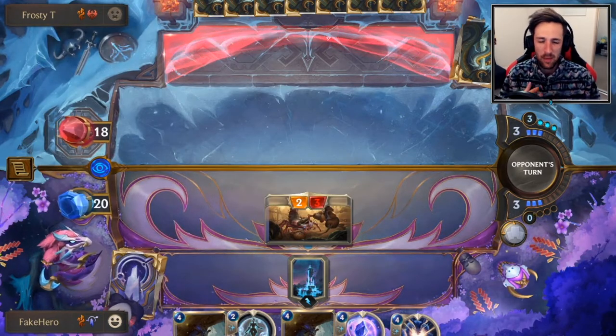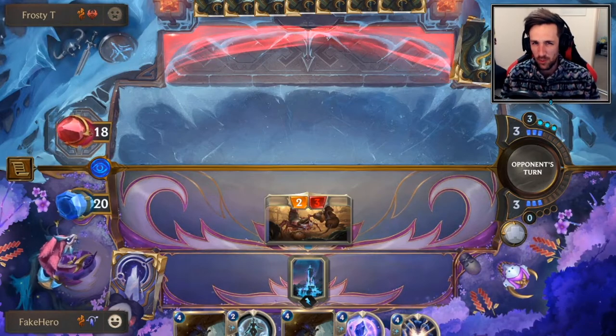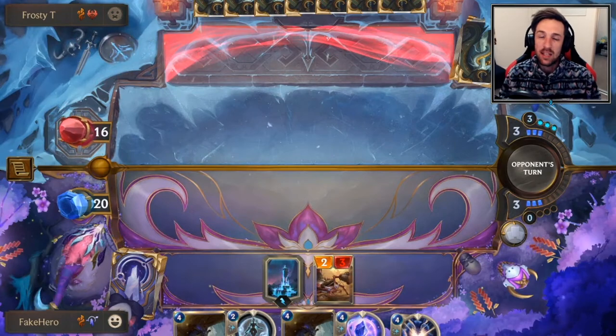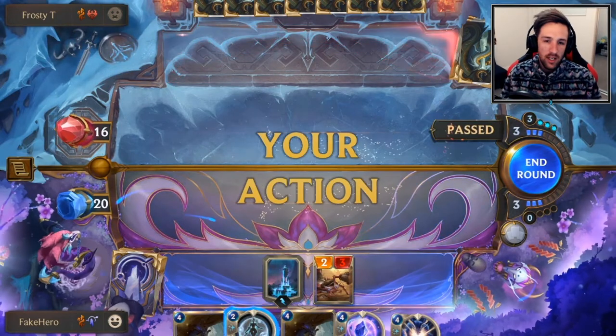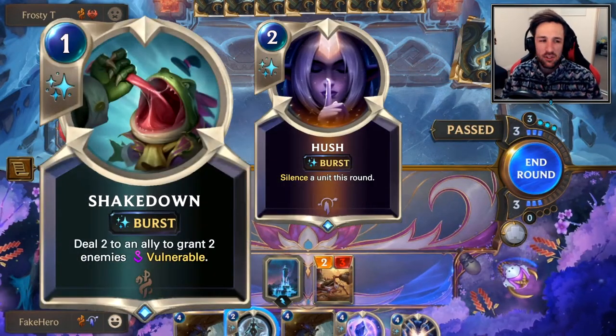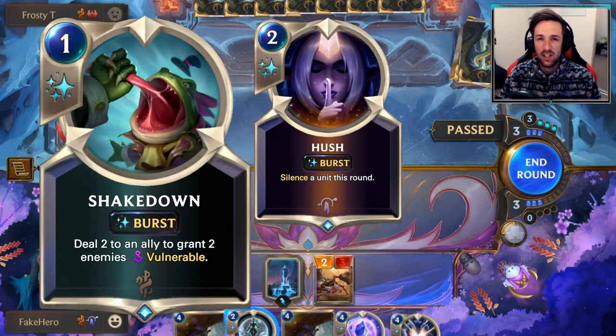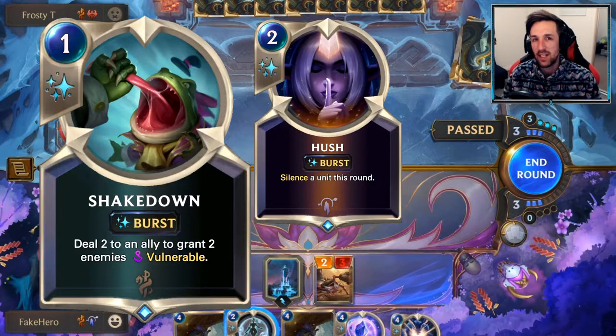Definitely going up against aggro decks, you just want to be curving out, ignoring the Starspring strategy mostly, unless you've got nothing else to do with your mana — then you play Starspring and try to heal up that board. If you can stay wide enough against the aggro decks, you should have a decent time. You've also got some pretty handy tools like Hush and Shakedown to utilize your units in a way to trade effectively.